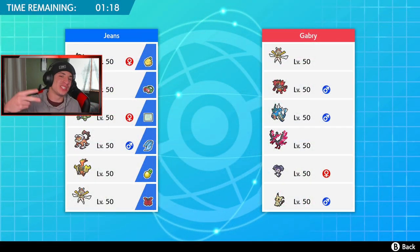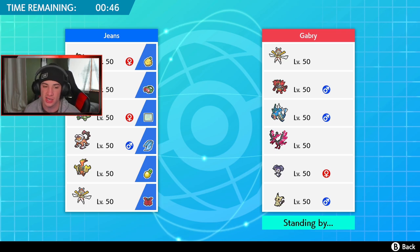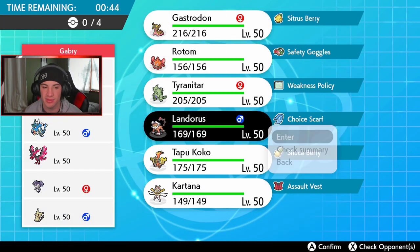Hopping into our second battle. This opponent has two Pokemon I haven't seen in forever that I absolutely love — Mimikyu and Gyarados! I haven't seen Moxie Gyarados since before Crown Tundra released. He also has Incineroar, which means two Intimidate Pokemon — that's a little scary. We definitely need to bring our own Intimidate. I think Landorus is a good lead.